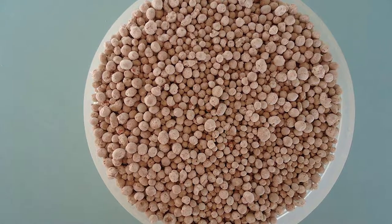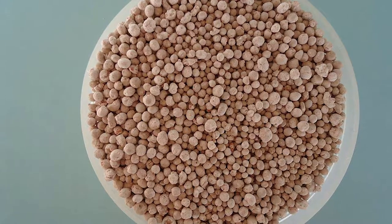For soil low in fertility, apply 600 kg of NPK per hectare, split in two applications — first at planting and the second five to six weeks after planting.